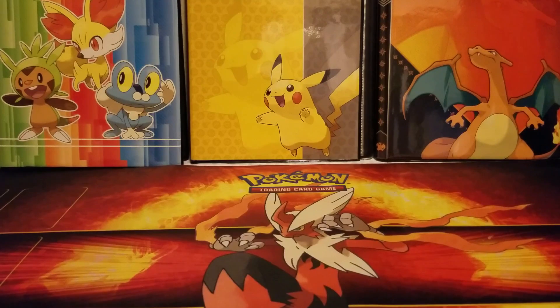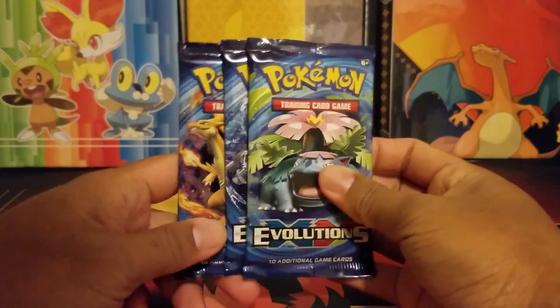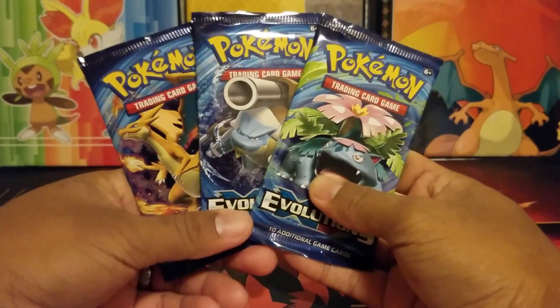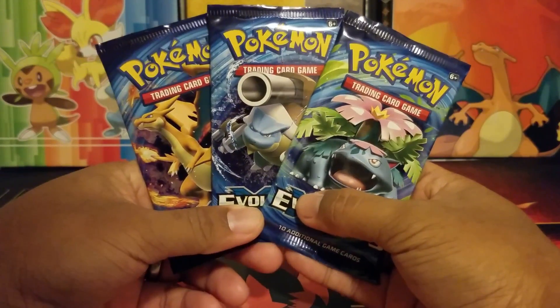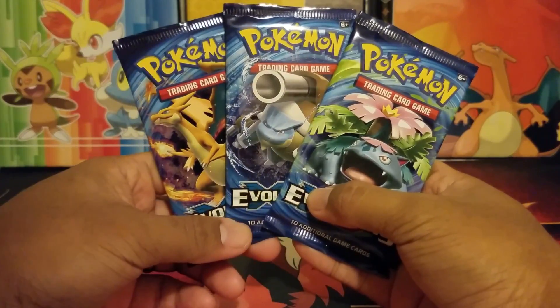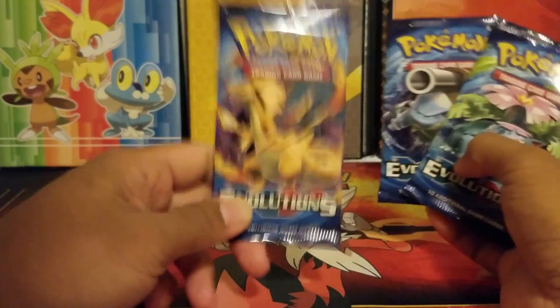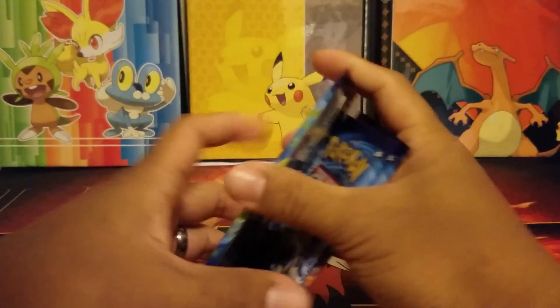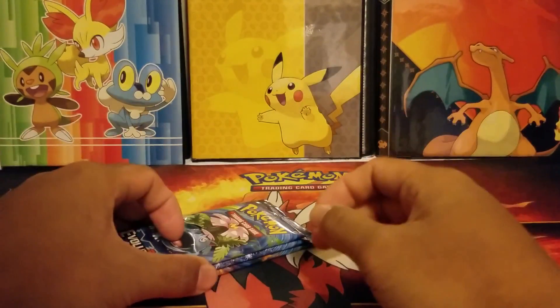Today we have three Evolutions booster packs right here — Charizard, Blastoise, and Venusaur. Out of these three, which is your favorite? Let me know in the comments below. Mine will always be Charizard, so I'll open that one last. I'll go in order as you see here.